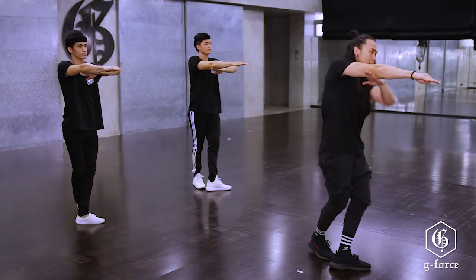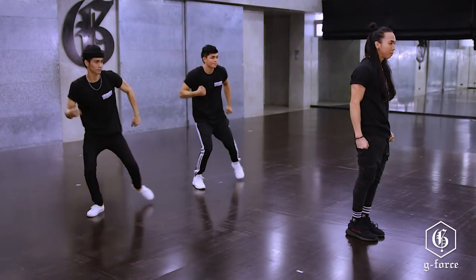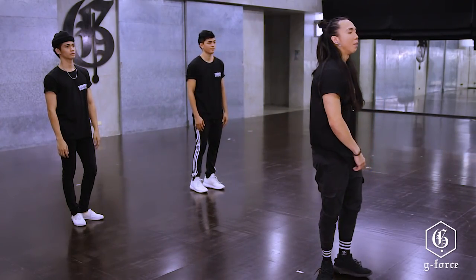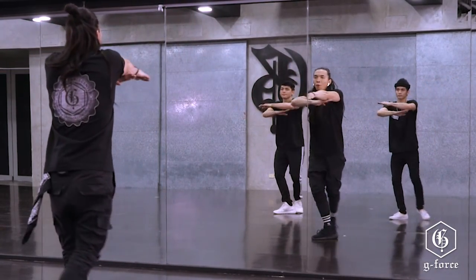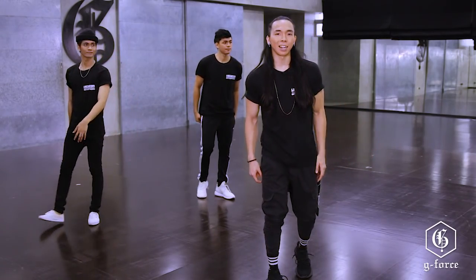Next, we go click to the left. Then we go step left, then close right. Let's try it again one more time, slowly. 5, 6, 7, 8. One, two, three, four, five, and six, seven, eight. And that's the clap and switch.